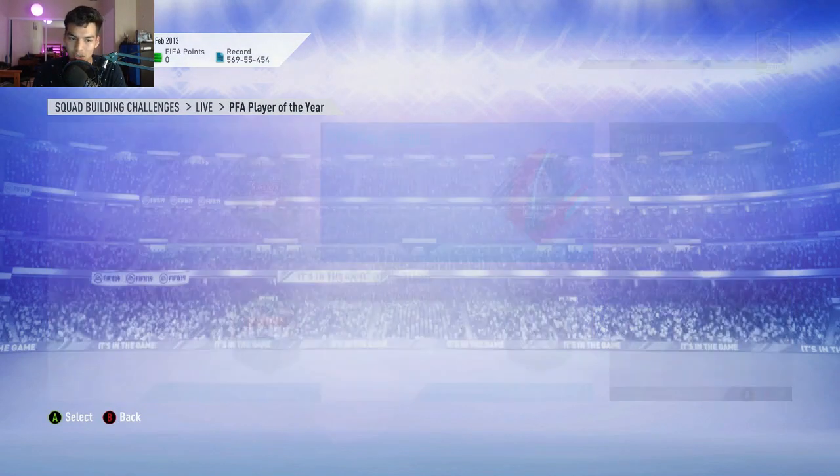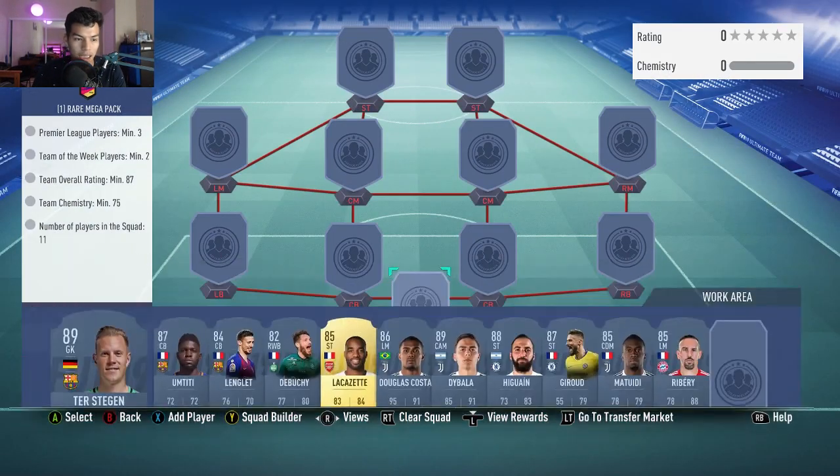Wijnaldum at center attacking midfield with Bernardo Silva and Keita going in on either side. Our striker is going to be Oliver Giroud — he gets the CAM link, gets the rating, no position modifiers, no loyalty needed for that squad.